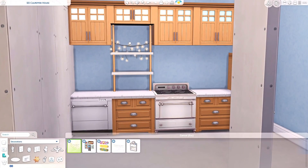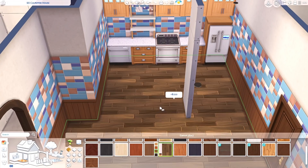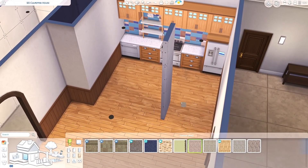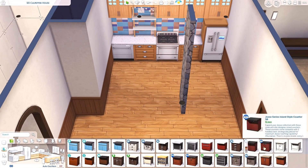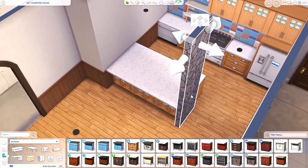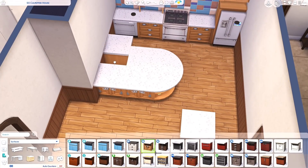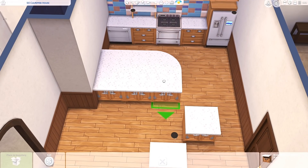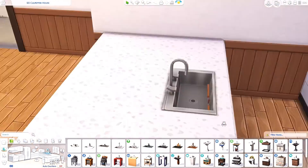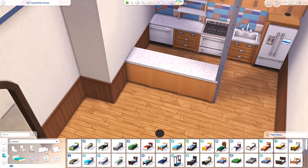The rooms are so big that you can delete a couple of pieces of furniture and make it suit your family. I did take that into consideration when I made the floor plan. It's been a while since I've decorated in this apartment — I think it's the 20 Culpepper House, listed in the upper left corner. If you can't see it, you can scroll down to the description.